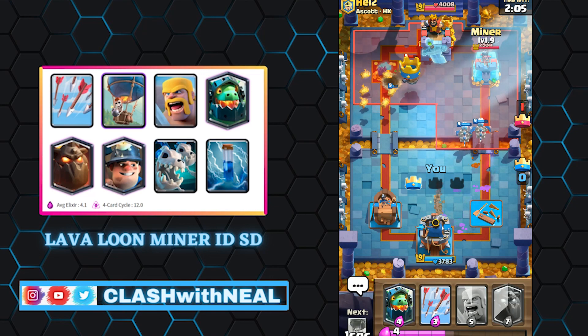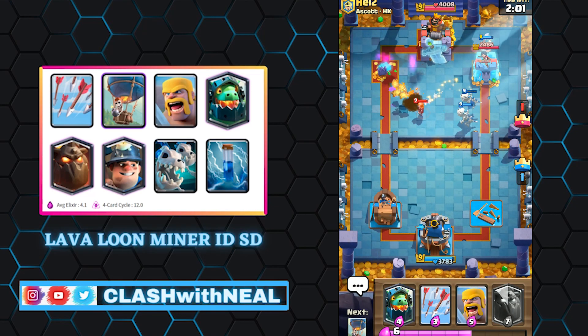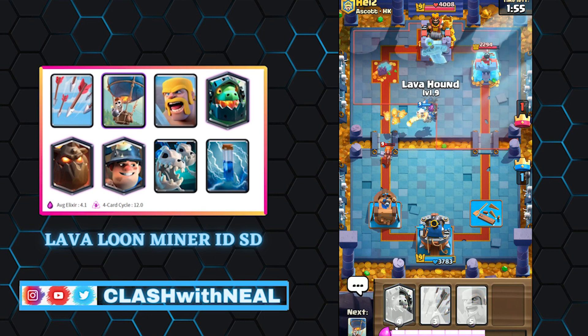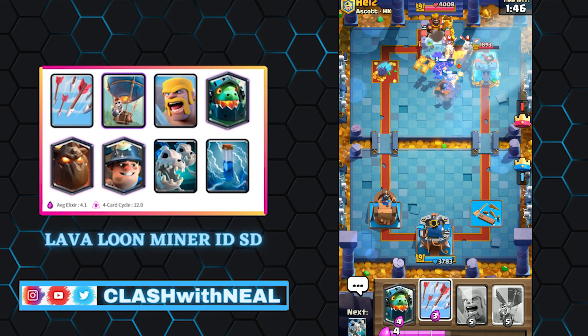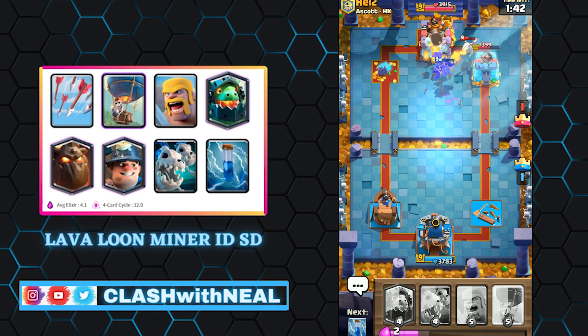The most used card in a Lava Hound deck is the Balloon. Deployed behind the Lava Hound, the Balloon is difficult to reach except with a spell like a Rocket. When the Lava Hound explodes, the Balloon will serve as a tank for the Lava Pups — it's a very difficult offensive combo to stop.